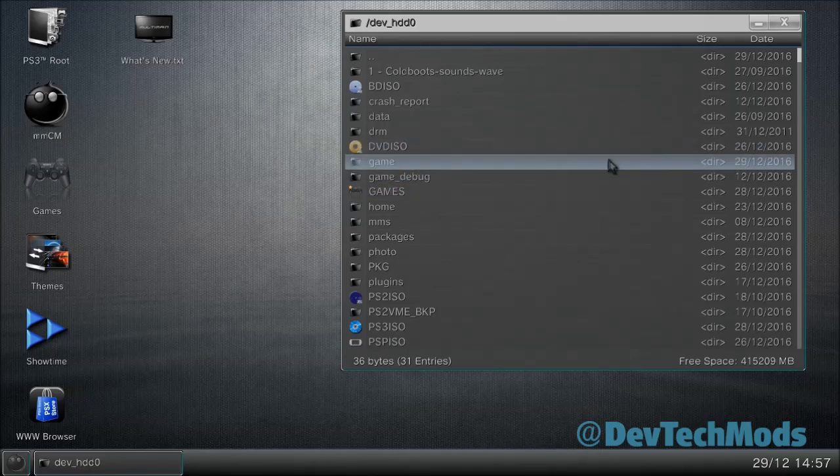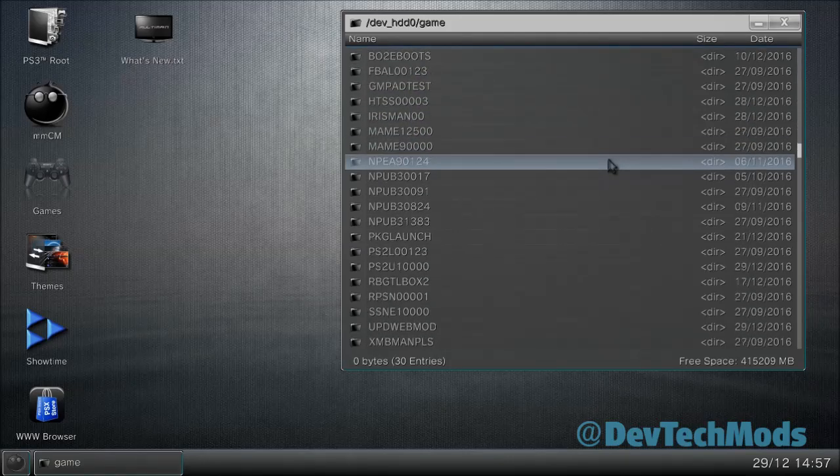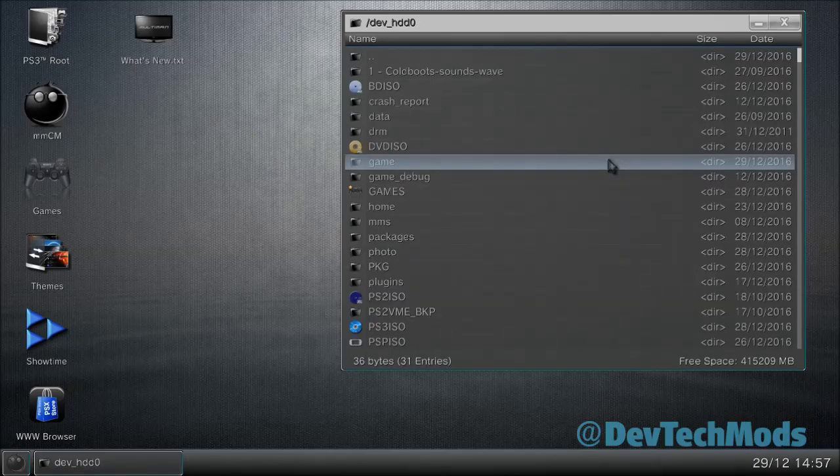What you cannot do is convert PSN-type games directly. PSN games are in the game folder as NPUB or NPEB files. To use those, you first need a program called PSN Liberator, which converts a PSN game to a disc-type folder game. Once you have the folder-type game, you can then convert it to ISO. That's a different tutorial — this one is only for ISOs you've found or disc-type folder games.